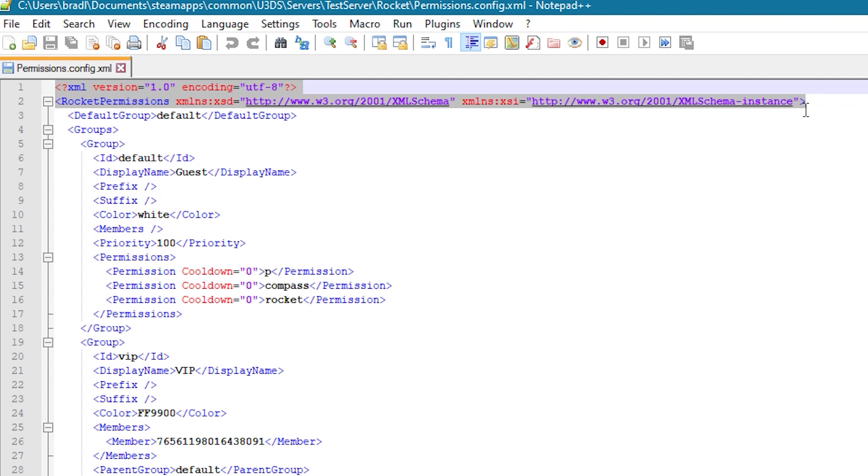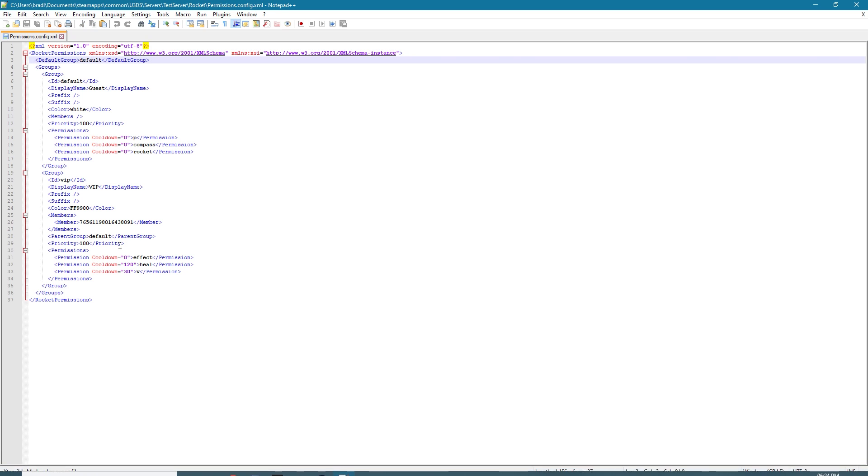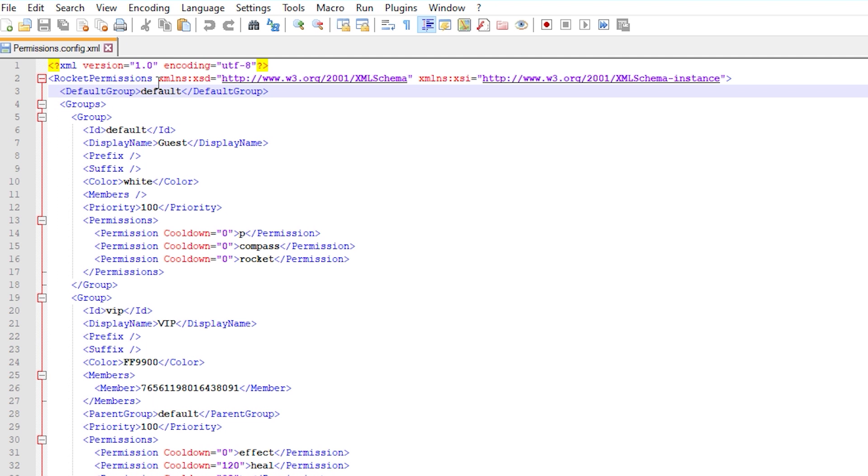To start off, the first two lines in the Unturned permissions folder you can straight up ignore — they mean nothing. It gets important from line three downwards. Line three is the default group. Pretty much what this means is this is the default group that anyone who joins your server gets. So every single person that ever connects to your server — from Bobby to Mr. Spamble — gets added to the default group.